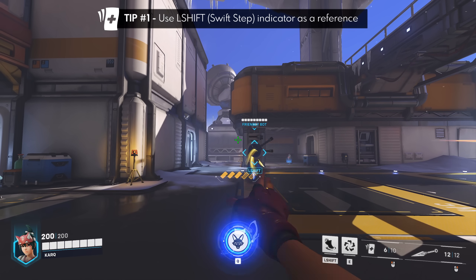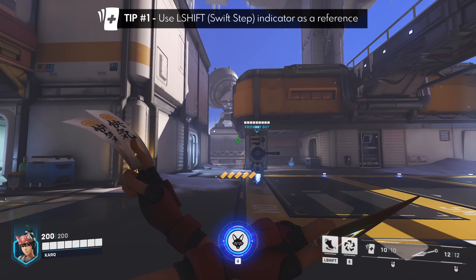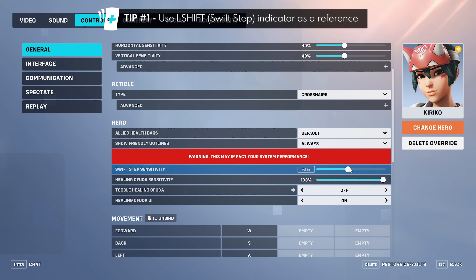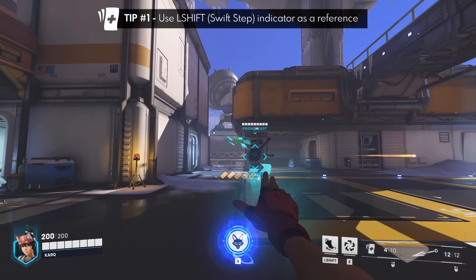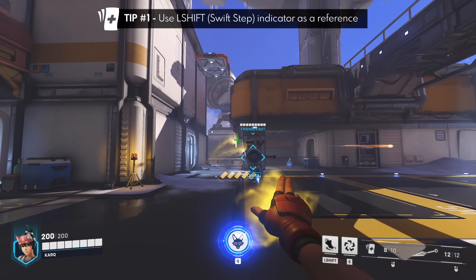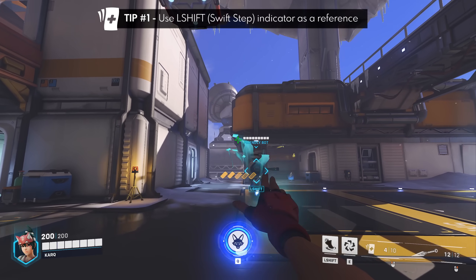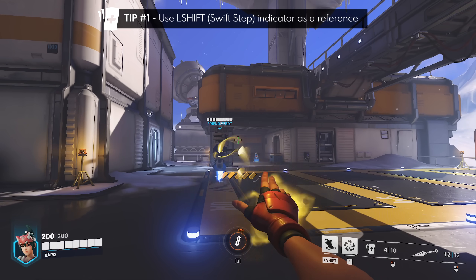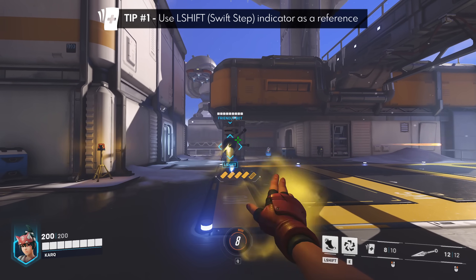This indicator reference tip only works on the default Swift Step sensitivity of 50. If you put it any higher, let's say 100 for example, it will not be an accurate representation of whether the Ofuda will seek or not, so accurate aim and tracking will be the core skill. If you put the sensitivity below 50 it could work, but I don't recommend it as it just makes using your actual Swift Step much more difficult.